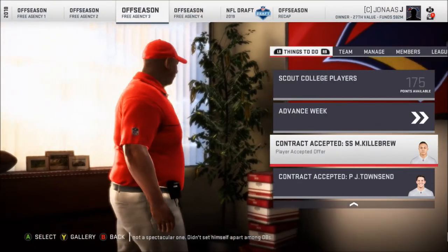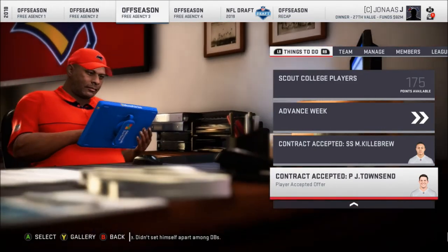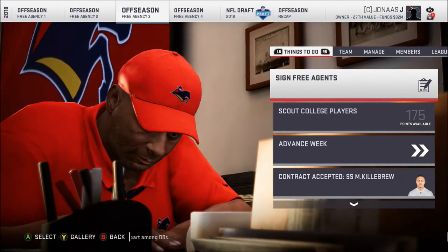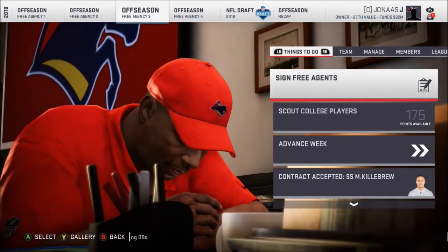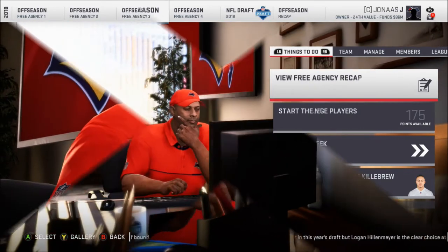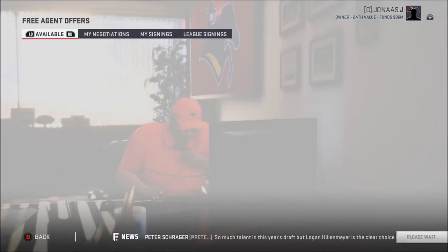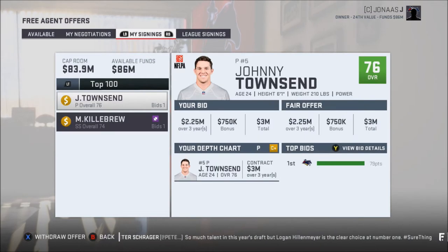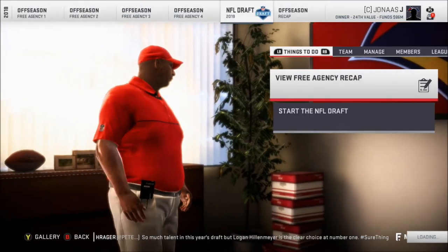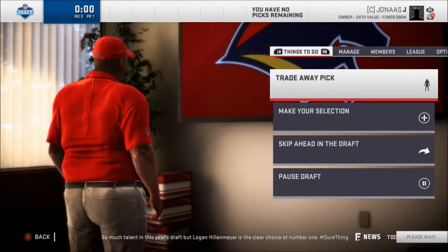I got the strong safety and the punter. Still waiting on the right guard to decide what he wants to do. All right — we didn't have any other signings; that guard didn't sign. Basically, I just signed the punter and the backup strong safety. So now I'm going to go ahead and jump into the draft. Let's get this thing rolling.